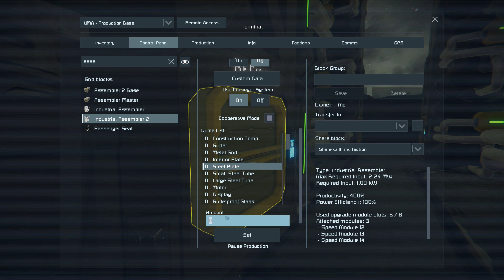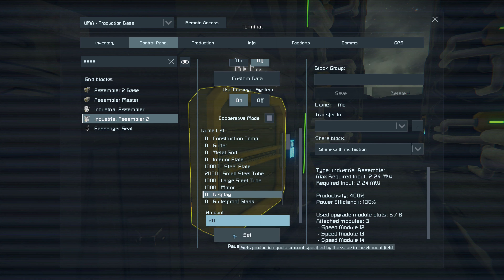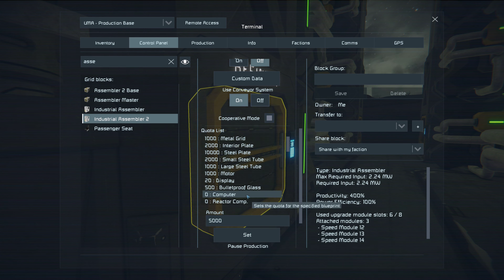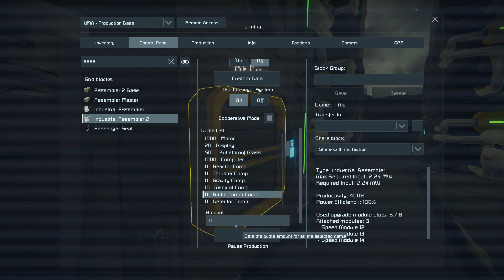Let's start setting this up. I want at least 10,000 of that, 2,000 of that, probably about 1,000 in motors. Let's say 20 displays, 500 per roof glass, about 1,000 metal grids, 2,000 interior plates, maybe about 500 gears, 5,000 construction components, 1,000 computers. Reactor components I can't always get, thruster components I can't do, gravity components I can't do. I'll take 10 medical components, radio comps at least 40, and then 20.